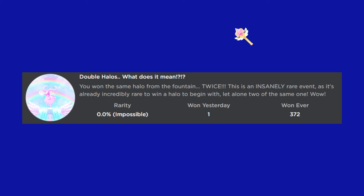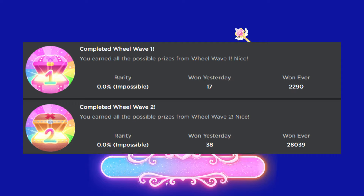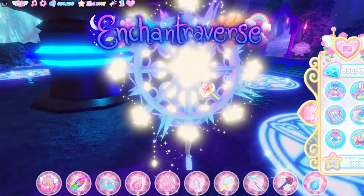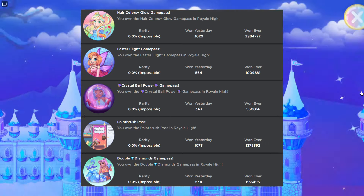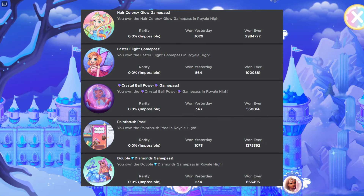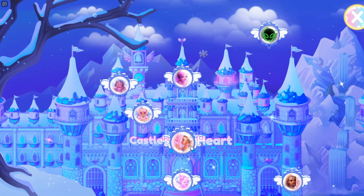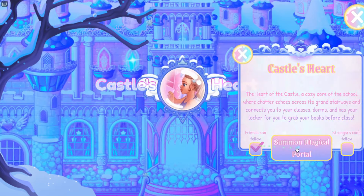The next badge you guys can get is the Double Halos badge. To get the Double Halos badge, you basically have to get a halo two times in Royal High. The next badge is completing Wave 2 — if you complete Wave 2 in Royal High you can get this badge. And the next badge is the Game Passes badge, which is if you buy a game pass in Royal High — the Color Game Pass, the Flight Game Pass, all of the game passes. Basically for each one you can get a badge.